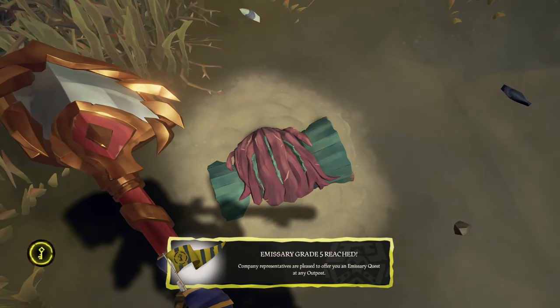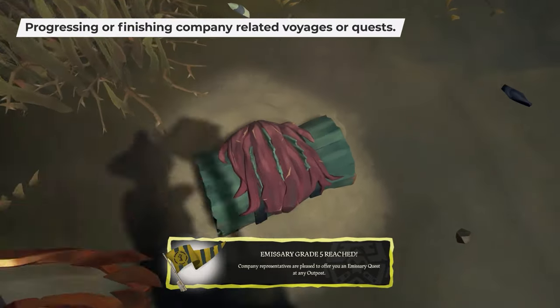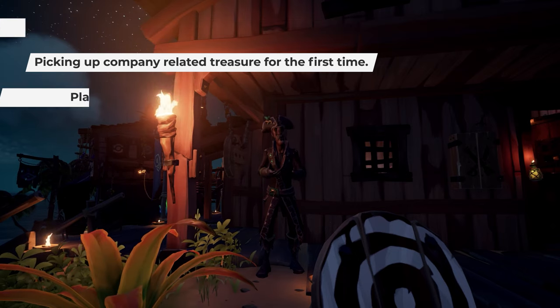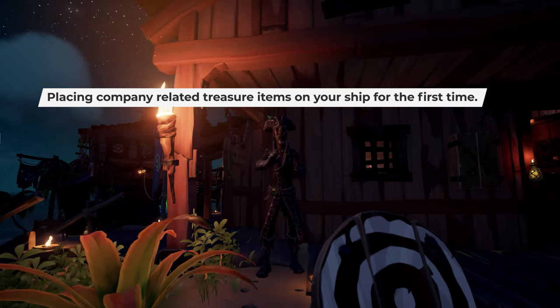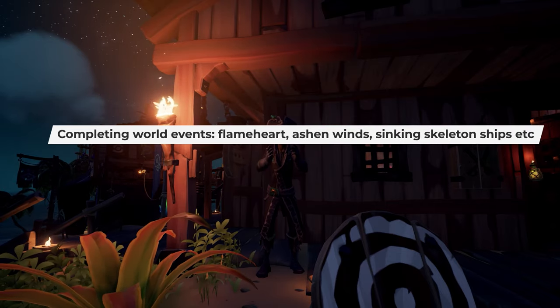Here's a quick look at some activities that can increase your emissary grade: progressing or finishing company-related voyages or quests, picking up company-related treasure for the first time, placing company-related treasure items on your ship for the first time, and completing world events like Flameheart, Ashen Winds, sinking skeleton ships, and defeating the Megalodon or the Kraken.